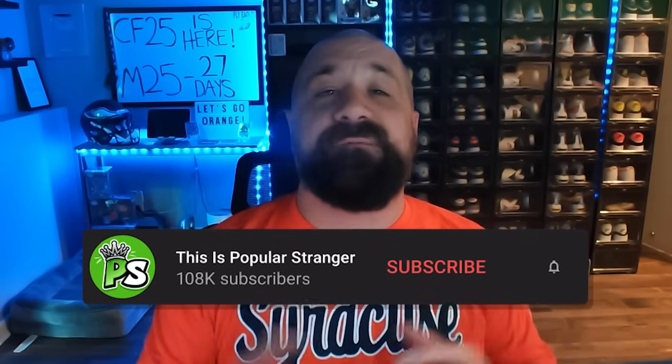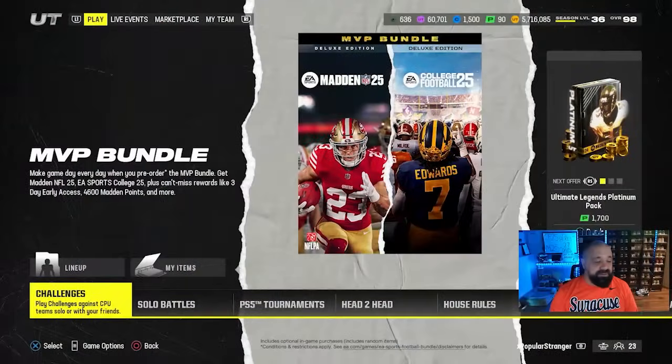Hey, what's going on everybody, this is Popular Stranger and we are back with another Madden 24 Ultimate Team video. We got part four of the Red Zone Rail promo — it's live right now. In today's video we're going to go over the entire promo including how you can finally redeem your free 99 overall Rookie Premiere. Let's jump right into it.